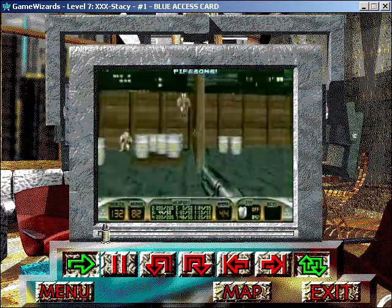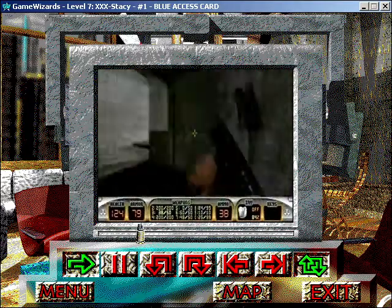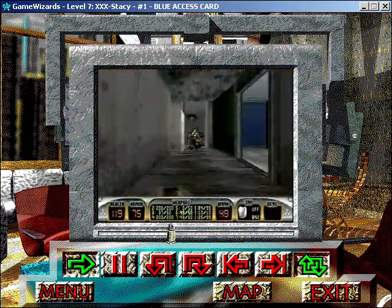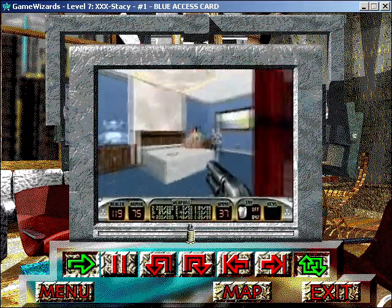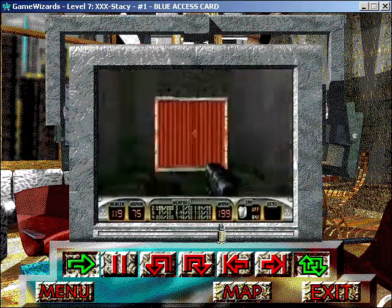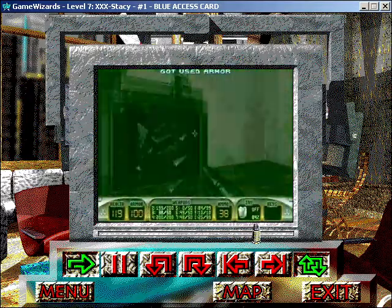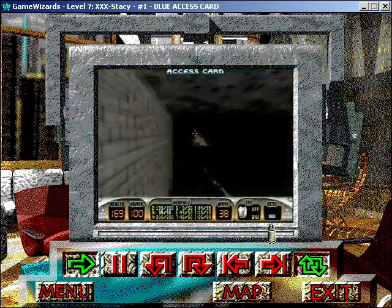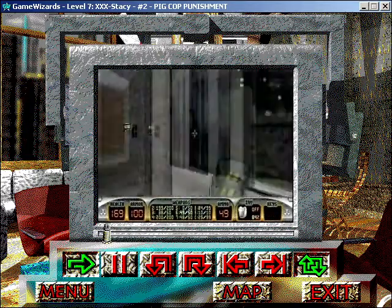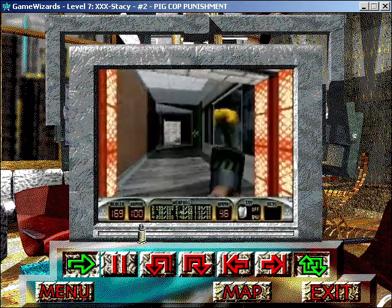Time to clean out Triple X Stacy's house of pleasure. You're going to have two assault troopers to the right, and another one when you open up the garage door. As you cruise down the corridor, you'll periodically encounter a pig cop or two that need to be put out of your misery. Check out Stacy's bedroom, and then go in here to blow up the tanks and destroy even more pig cops. Continue on until you get to this room, where you can pick up some health, armor, and the blue access card.